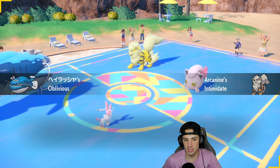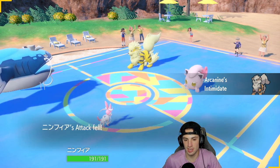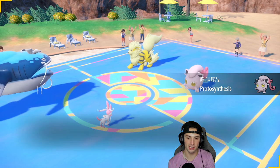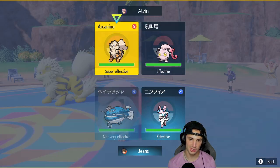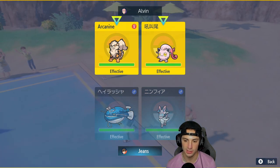We're special attacking on this side so a little Oblivious play here. Proto Synthesis pops with Scream Tail — usually it's a defense boost but this time it's a speed boost. From here we're going to Wave Crash and Hyper Voice across the board. Hyper Voice does some nice damage — we really like it. They end up withdrawing Arcanine and bringing in Gothitelle to try to set up Perish Song.